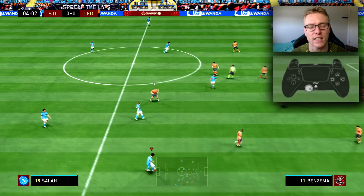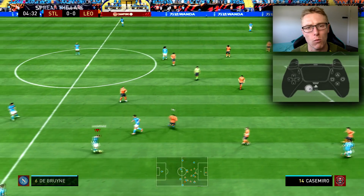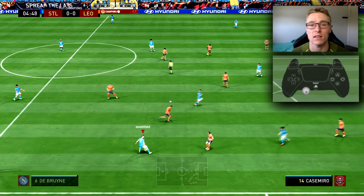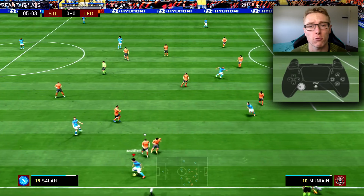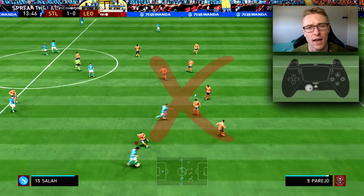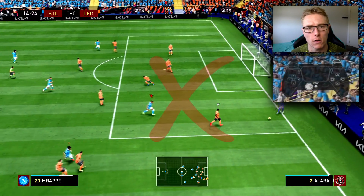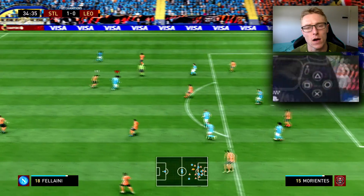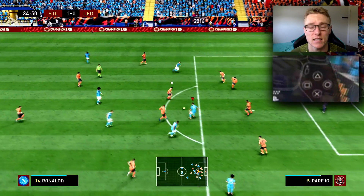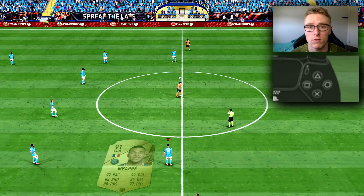For passing, I highly recommend sticking to the regular A or X passes, or R1/RB driven passes. I would also say avoid through balls if you can — if the through ball isn't obvious and there's a defender around, avoid it, because in lag and delay it will often go closer to the defender. Stick to the simple passes: regular A or X, or the driven pass.